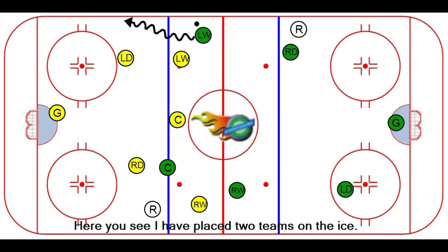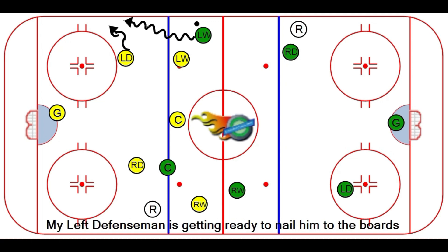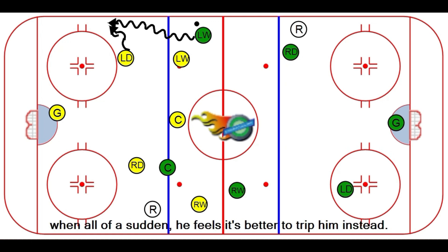Here, you see I've placed two teams on the ice. The left winger on the attacking team has crossed the blue line along the boards. My left defenseman is getting ready to nail him to the boards, when all of a sudden he feels it's better to trip him instead.